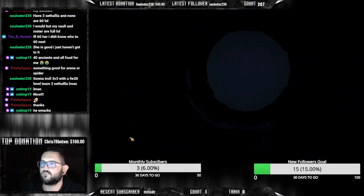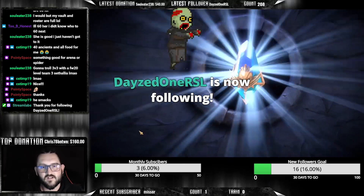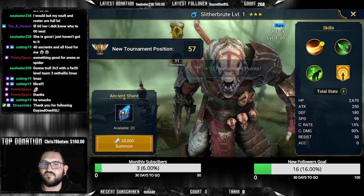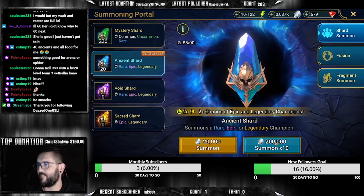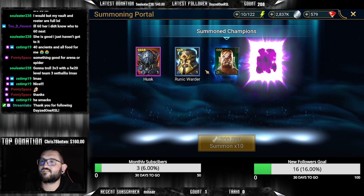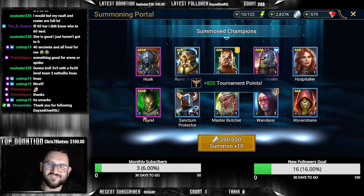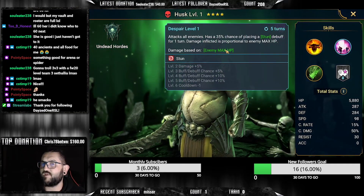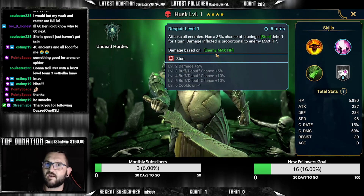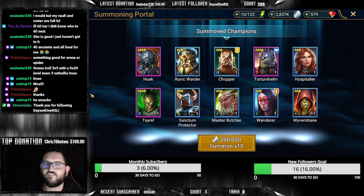Next one, come on. RSL, thank you for the follow, welcome. Slither root - another one for the resin fusion. Okay, so we're getting you close to the resin. Let's do a 10-pop. Come on, let's get some nice epics or a lego - who knows? Epic Husk - enemy max HP, torture. Another one for resin. Another Tyrell - it's a dupe. This is insane. This guy can be okay for enemy max HP; apparently he can hit really hard with this skill on boss parts.